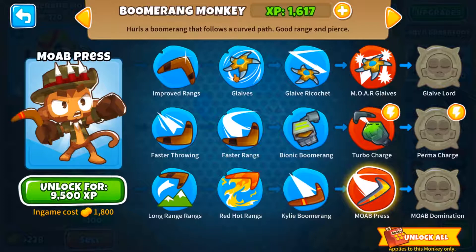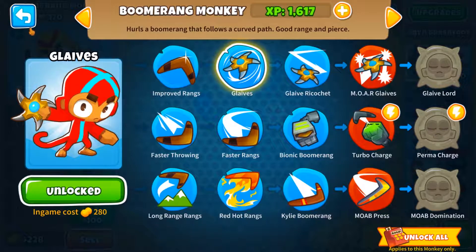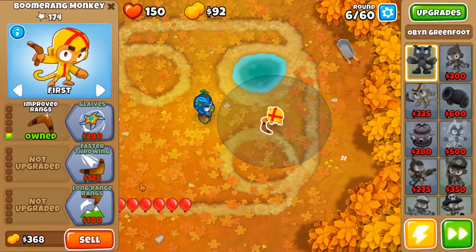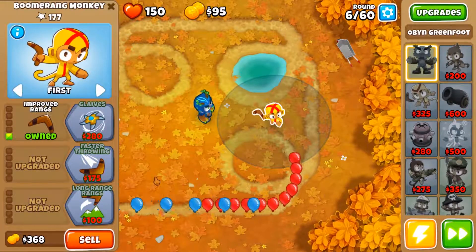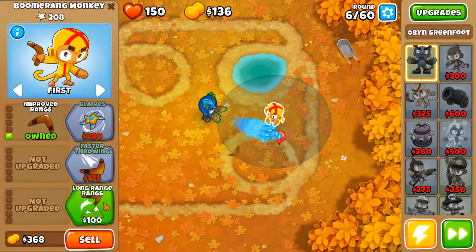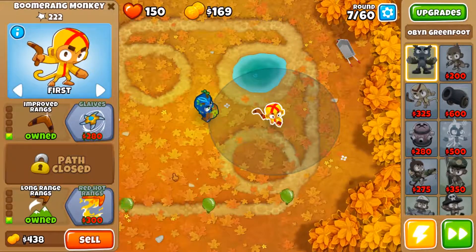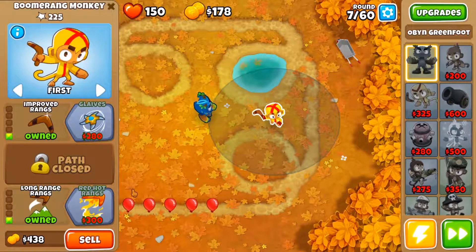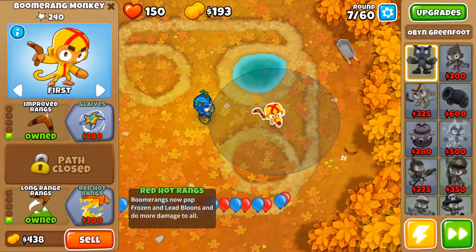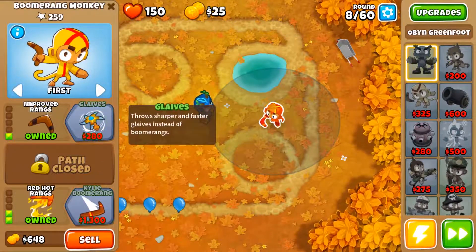I'm going to go a 2-4, or at least try to. Supposedly a Kyle boomerang goes straight, so in BTD6 we can pop lead with it. The only problem was camo balloons — the boomerang doesn't really do too well with camo. And so good not to have to press play, I love autoplay. I forgot that was the feature.